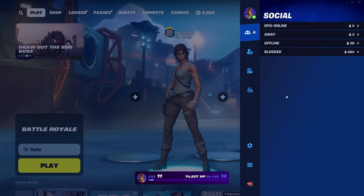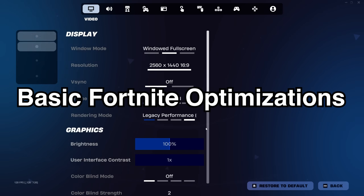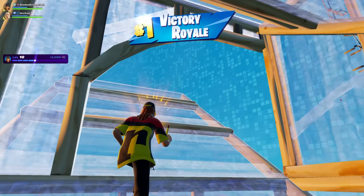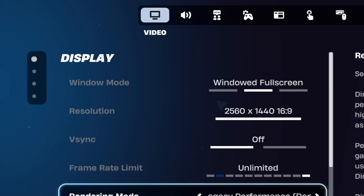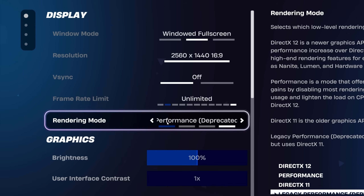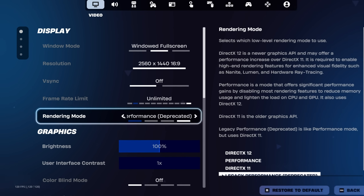Begin by opening Fortnite and going to settings. If these aren't fully optimized, you're throwing away free performance and no advanced tweak can recover the FPS you're already losing by skipping this step. Normally I start from the top, but this time we're going to take a look at the new rendering mode first to figure out which rendering mode is best for you.